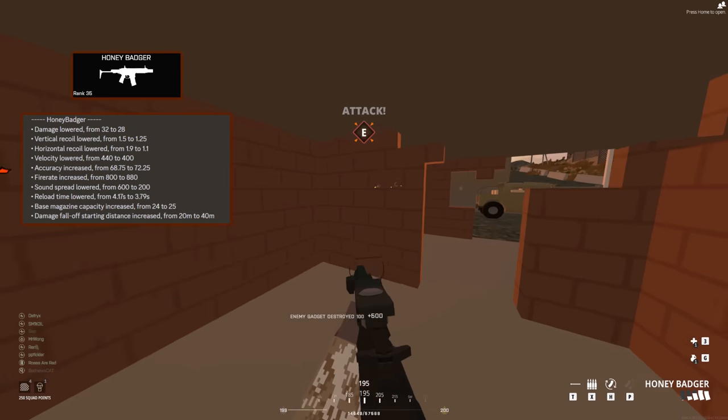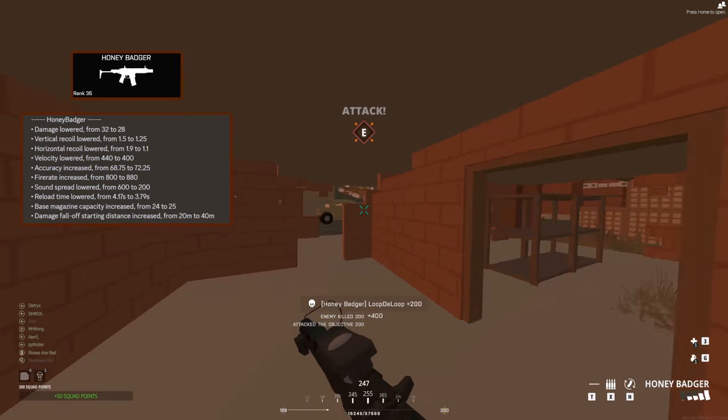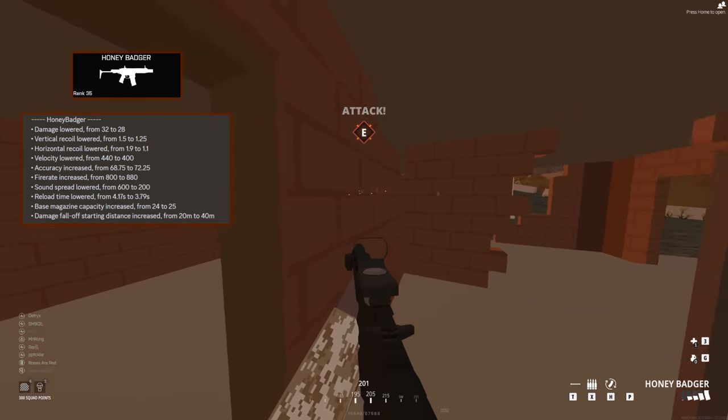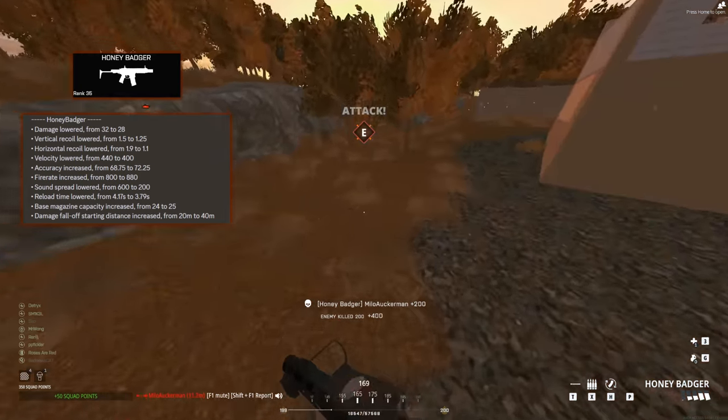Unlike the AS Val, this is a recoil buff on both ends — not just horizontal. So this is actually pretty big for this gun's range. The velocity got lowered from 440 to 400, which is a bit of an unnecessary change in my opinion because it already felt pretty low, but it is what it is.